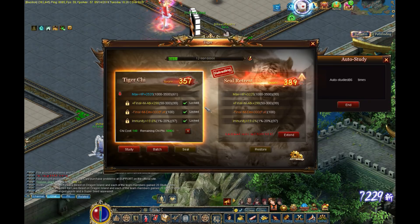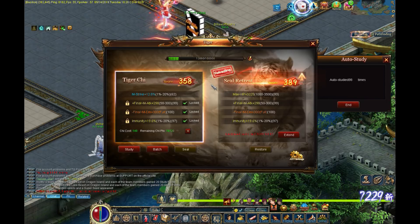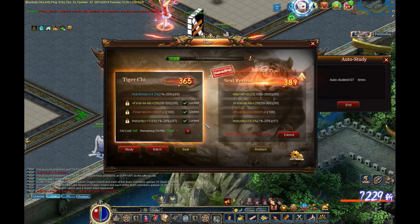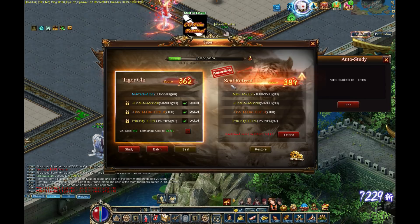Those luck points can grant you bonuses on the stats that you roll. Right there on the one I just rolled, I got two points higher than it would have been randomly — just gave me two extra points. You get those notifications when luck comes into play and it gives you a plus one, plus two — I think I've seen plus three as well.